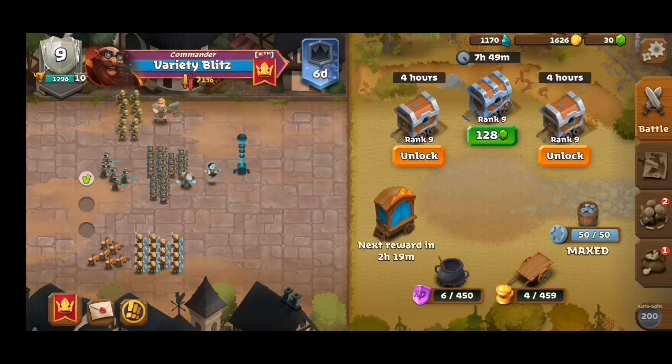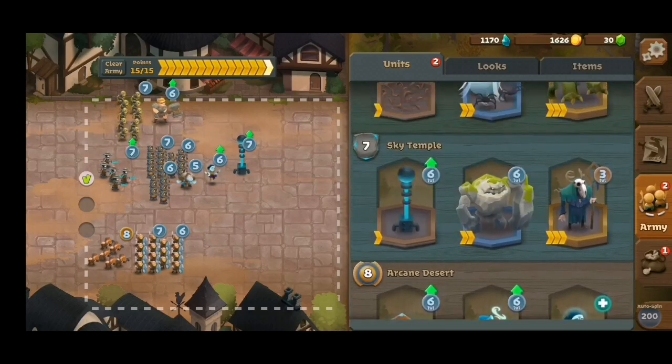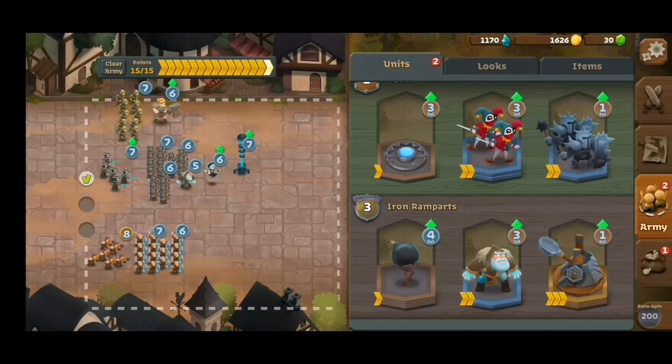We also have the Barrier Monk, which is actually kind of good in terms of defense and sustaining the archers. All long-range units here have the lowest HP bar, so a Barrier Monk is actually a good defense for them. It's also a good defensive unit for high-arc shooting type units like the catapult right here.